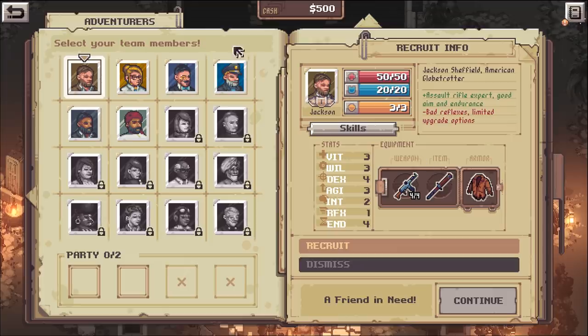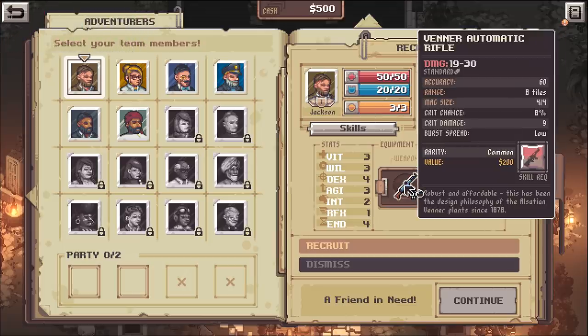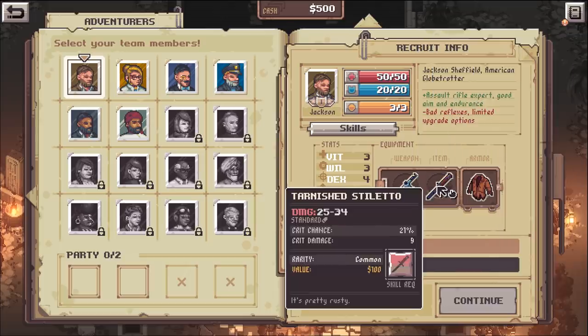We've got a crew here - select your teammates. The first guy is like Indiana Jones - Jackson Sheffield, American globetrotter. He's good with assault rifle, expert good aim and endurance, bad reflexes, limited upgrade options. This is his hit points, his armor, and a stat called bravery which you use when you're out and about doing your thing.